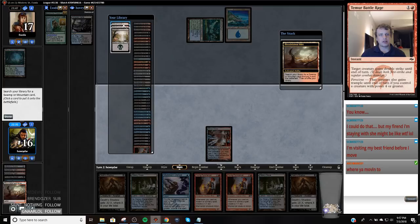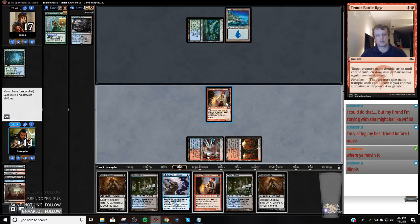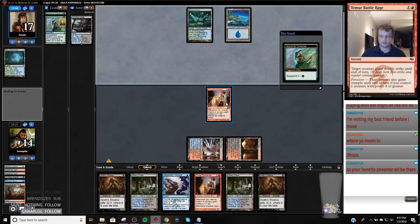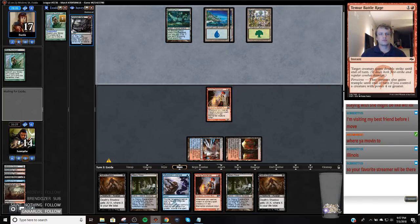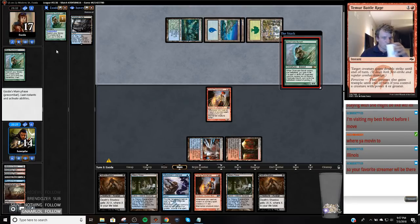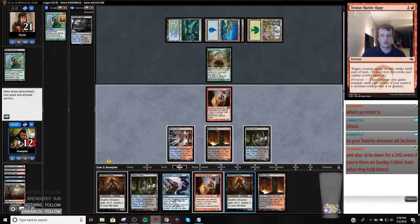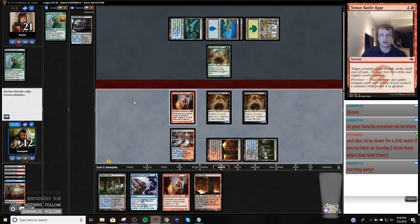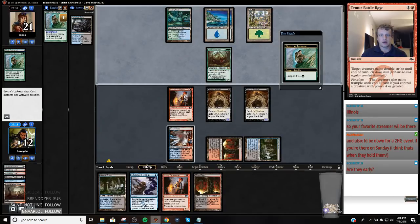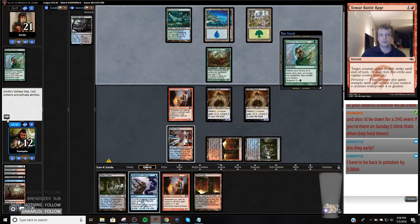We're going to play two very small Death Shadows next turn, but they never stay small. Then we can start working this Pyromancer. Obstinate Baeloth — this is going to be a tough one to win. I actually don't think this card's good against Thoughtseize the Shadow decks — you're better off just not diluting your deck. If I have a hand on the play, often times this doesn't matter.